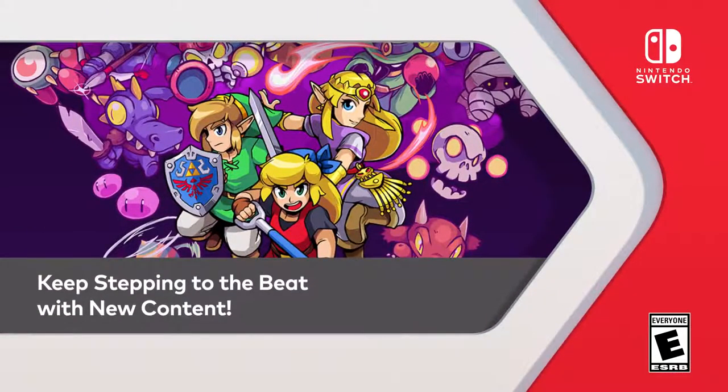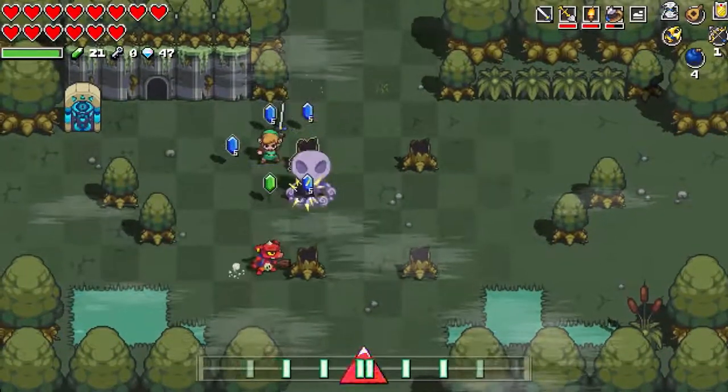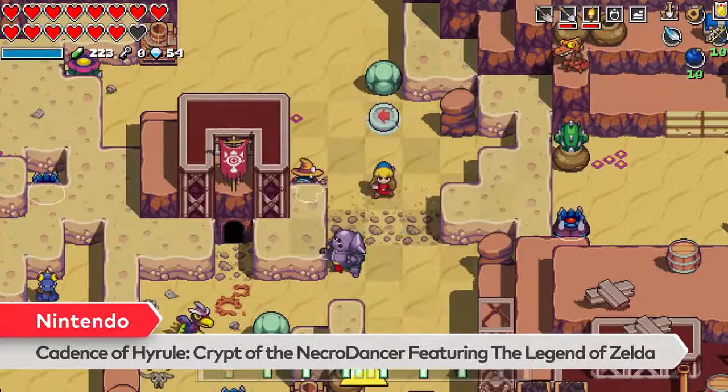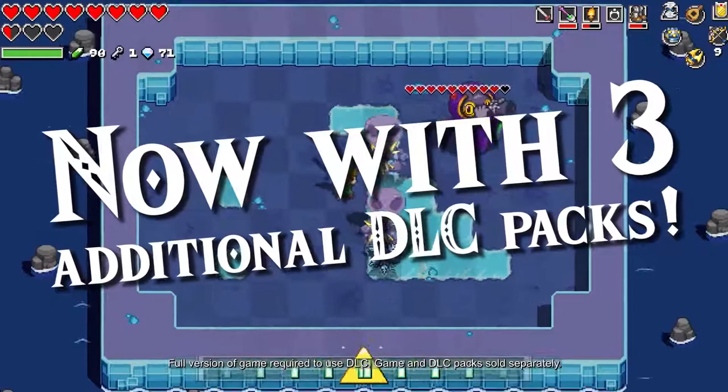Keep stepping to the beat with new content. Use your rhythm skills to overcome the threats terrorizing the land in the Cadence of Hyrule, Crypt of the Necrodancer featuring the Legend of Zelda game. Now with three additional DLC packs.